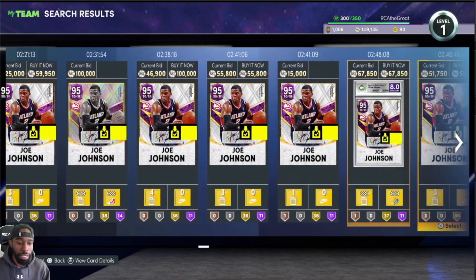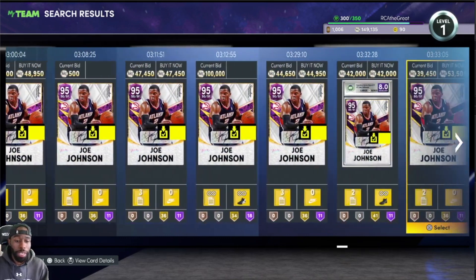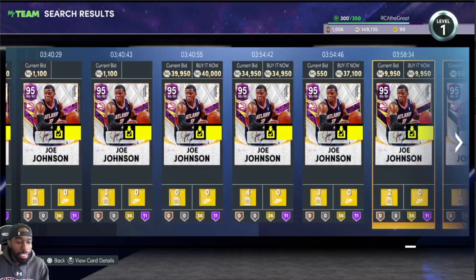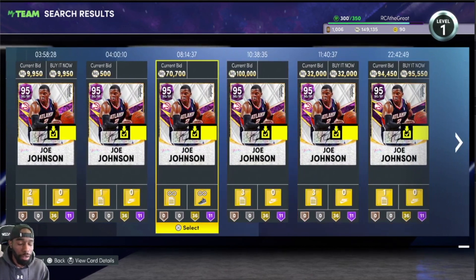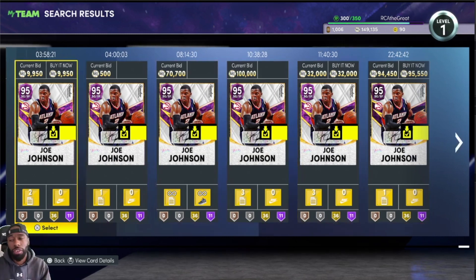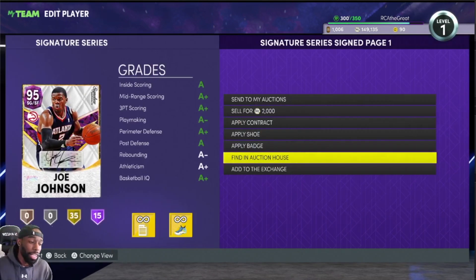That is 50k MT spent on a card that now has a duo. This price is probably going to go up as more videos come out. As you can see there's one with 18 Hall of Fame badges right there. He does a very good job on offense, he also has good interior defense and a good block. His stamina is low so that makes him a little bit difficult, but when you get the Josh Smith upgrade he gets even better. That's one of the first undervalued cards I would look at.